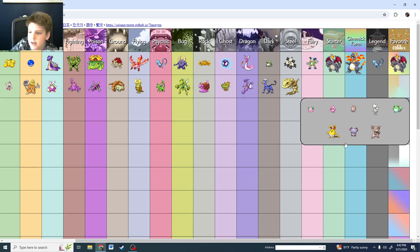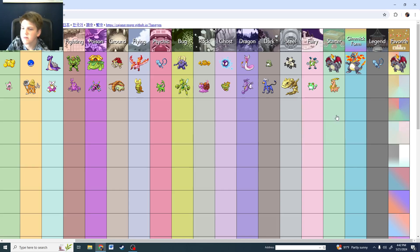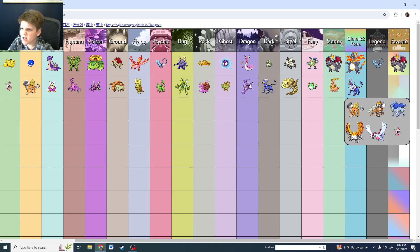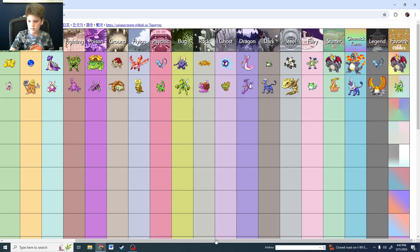Steel is Steelix, Fairy — and then Starter for Gen 2 is Feraligatr. Bayleef has a pretty good shiny with that real autumn look. Mega Houndoom is undefeated. Legendary — I like shiny Ho-Oh. Favorite overall for Gen 2: I'm between Raikou, Ho-Oh, and Espeon. All the others are pretty bad. I think I'm going to go Espeon — Espeon's a very great shiny.